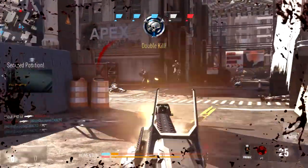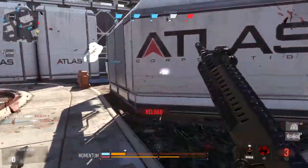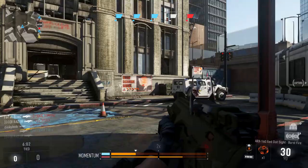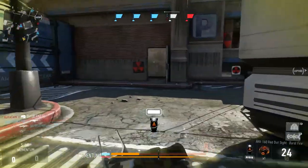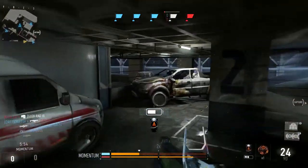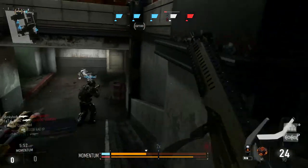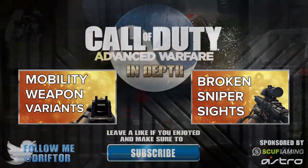If you do want to use it — for camo challenges, or you just like it, love the accuracy, or want to feel like a weapons master — use it with just a red dot sight. It doesn't need a foregrip. The silencer nukes the range into oblivion. Extended mags, fast mags — none of that is very practical. Just slap a red dot sight on it and use your other prep points for other attachments or kill streaks.